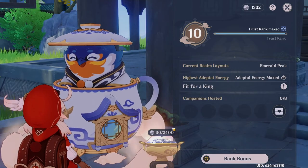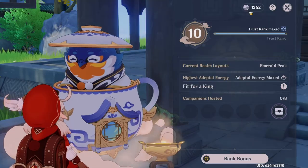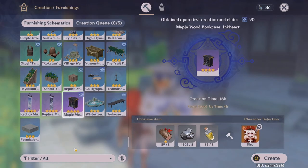Always remember to place the furnishing down as soon as you get it, because that will help with the process of gaining adeptal coins. You want to pick the 4 stars first. Now you may not like all 4-star furnishings, and that is okay, because eventually you will have enough to purchase every single furnishing blueprint and it won't really matter. So mainly focus on farming your trust rank rather than decorating your teapot, because having a higher trust rank really helps with decoration, and having a higher adeptal energy level is much better to gain currency so you can buy the furnishings that you want. Purchase all your 4 stars first, craft them, and once all 4 stars are sold out, then you can use the 3 stars.